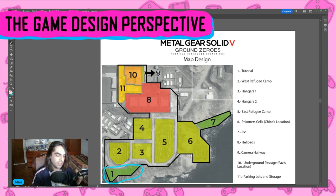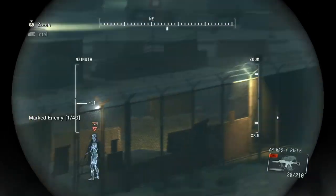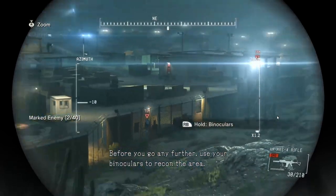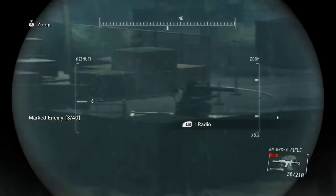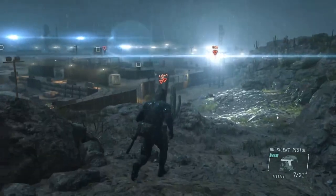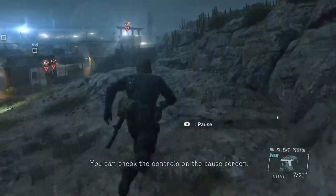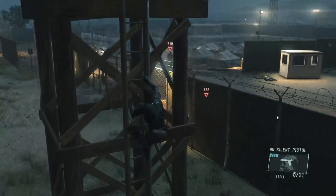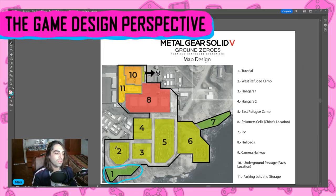Section 1 is where the mission begins — this is our tutorial section. This is where we actually take a look with our binoculars, and Kaz pretty much teaches us the stealth loop, how a stealth loop actually works, and pretty much tells us how to play a stealth game. We take a vantage point, and from the vantage point we go down. It's very interesting how it's made — we start at a very high vantage point, go down naturally while Kaz tells us how to move and avoid lines of sight, and then we're guided into an artificial vantage point where we climb and take a look at how the mission is laid out again. That is our tutorial section.